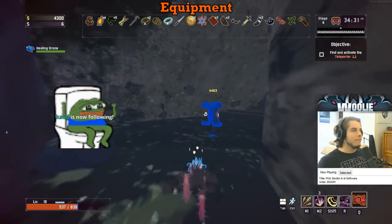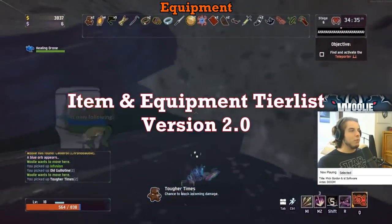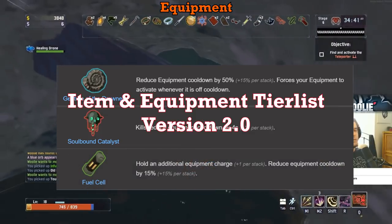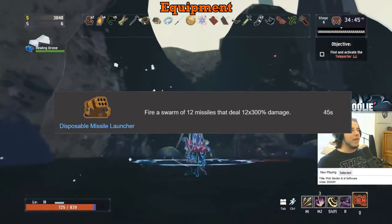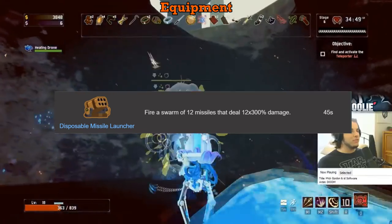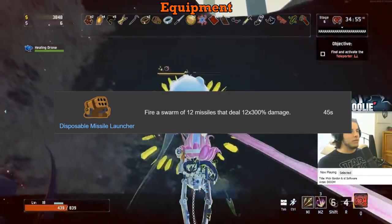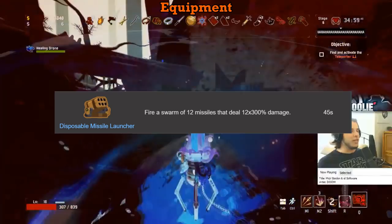Moving on to the last section, which is Equipment. Whenever I say 'the combo,' it's getting a Gesture of the Drowned paired with a Soulbound Catalyst, or many of them, as well as some Fuel Cells. The Disposable Missile Launcher gets an A with the combo and a C without. Each missile has its own proc coefficient, meaning you can get up to 12 procs every time you activate it, which is not bad at all. However, realistically there are much better equipment to pick up with the combo, and outside of that it's not too powerful. A with the combo, C without.